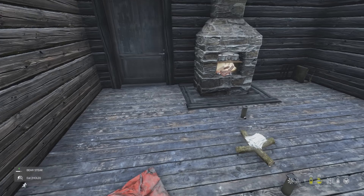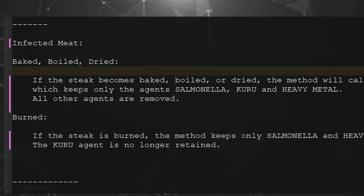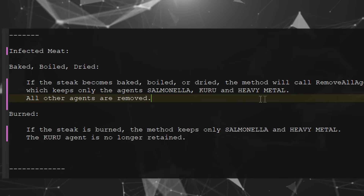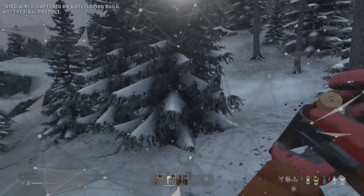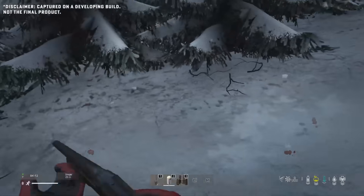In fact, the only change in 1.26 here is that cooking wolf meat and cooking bear meat doesn't remove salmonella from it. This is important to know because the piece of code that handles this not removing disease when it's cooked also does not remove heavy metal poisoning when it's cooked either. This means on Sakhal, potentially predators may give players heavy metal poisoning and/or salmonella.